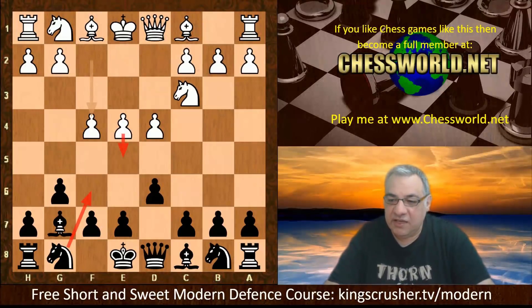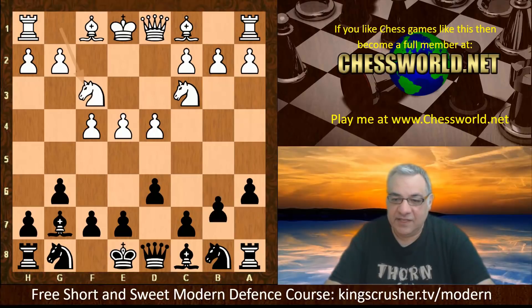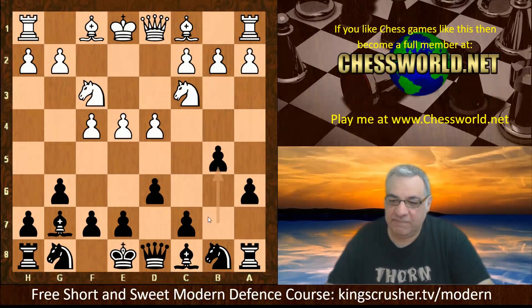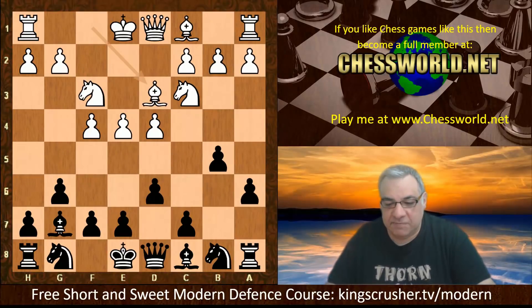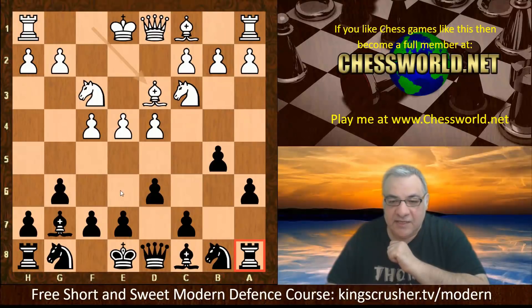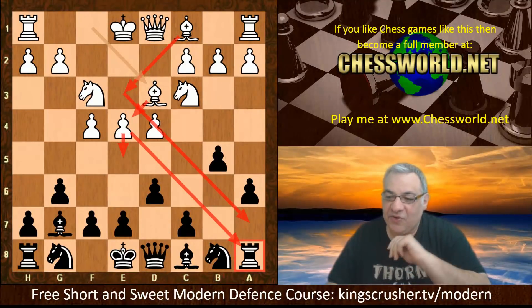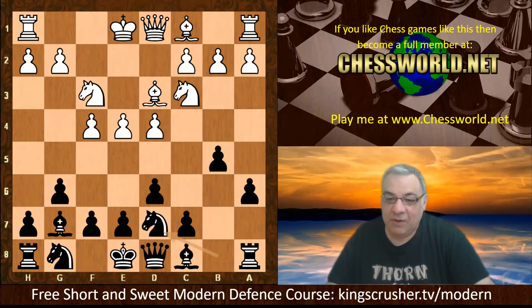We have a very interesting move here: a6. Tiger Hillarp Persson recommends this move — not committing the knight to f3, instead going for a fianchetto of the queenside bishop. No a4 here in this game. We have Bishop d3. There is a loose piece in Black's position — the rook. In fact, this bishop is not just supporting e4; sometimes it can point in another direction. Maybe these two bishops rake down the two diagonals. Is Black exposing some liability on the queenside? We see Knight d7.